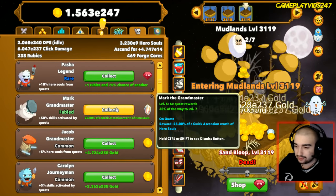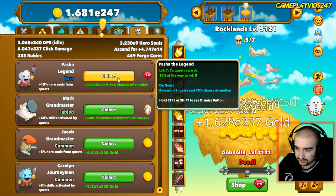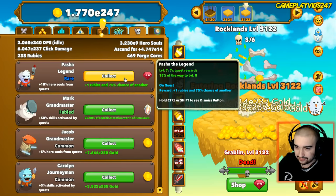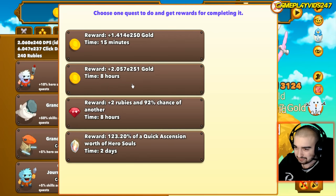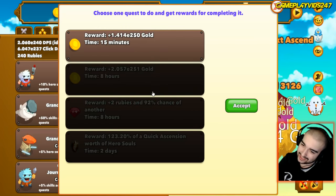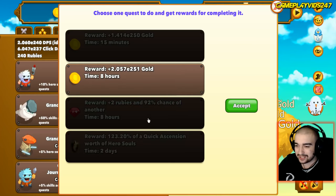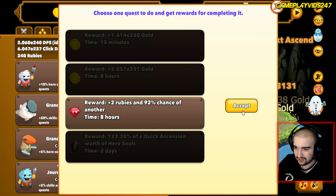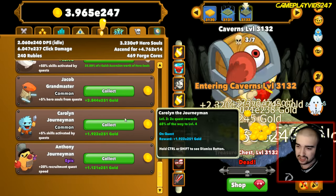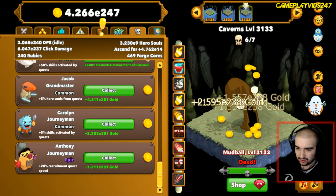Mark's come through for us - 25 percent worth of a quick ascension, our fabled mercenary. Pasha is collecting two rubies, fantastic. There's a 123 percent worth of a quick ascension option but that's probably a suicide wish, so we won't worry about that. We'll go for the rubies - two rubies with a 92 percent chance.